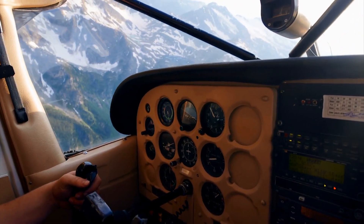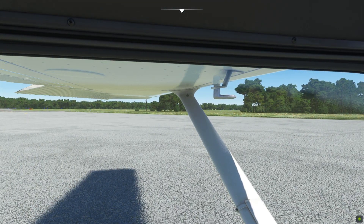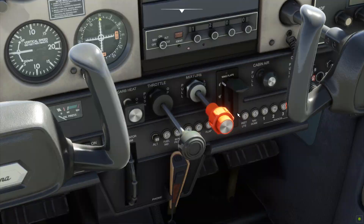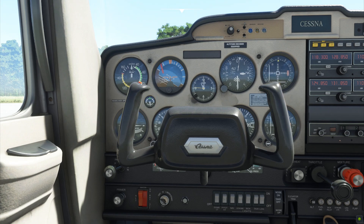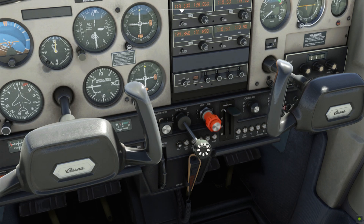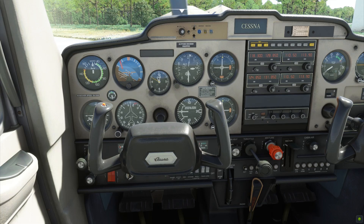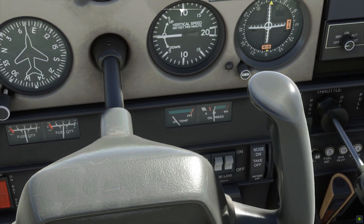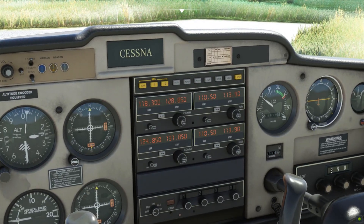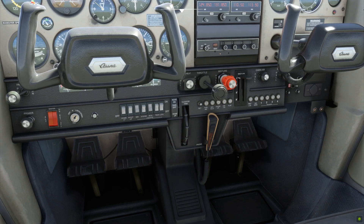Parking brake set. Flight controls free and correct. Fuel shutoff valve on. Mixture rich. Carb heat off. Master switch on. Nav lights and beacon lights on. Throttle open one-quarter inch. Engine prime as required. Prop area clear. Ignition start. Throttle set for 1000 RPM. Oil pressure and motor check. Ammeter charging. Radio frequencies set. Transponder set to standby. Trim set for takeoff.